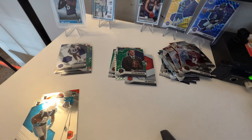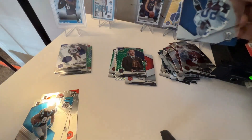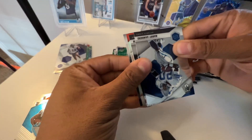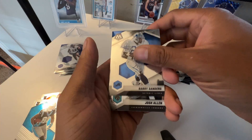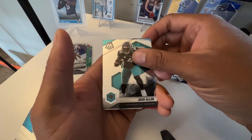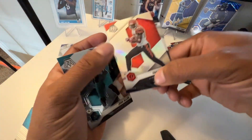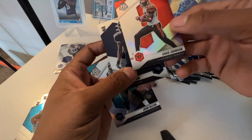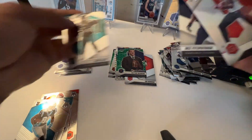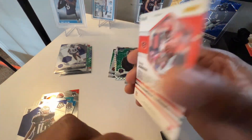A lot of legends in here. Last pack — we got a silver in the back. Oh, that's the wrong Josh Allen — it's not a rookie. A silver Chad Johnson, and Des Fitzpatrick. I figured that was Des Fitzpatrick when I saw the Titans uniform in the back. So Des Fitzpatrick and a silver Chad Johnson — okay.